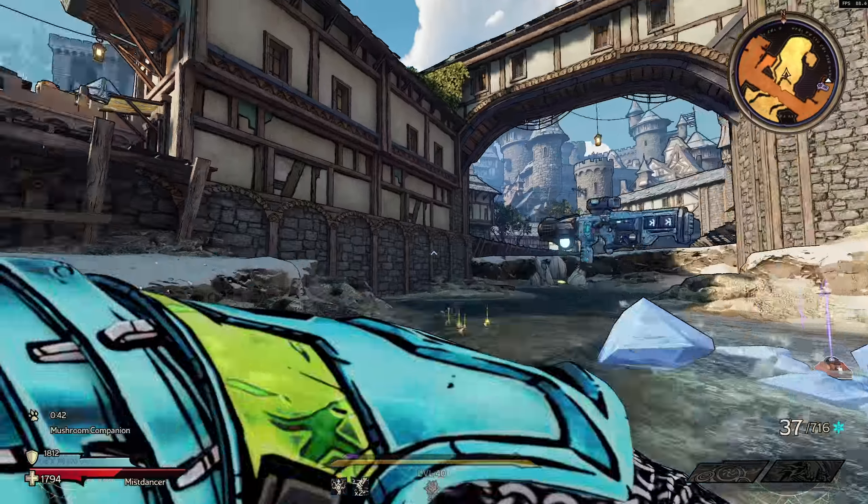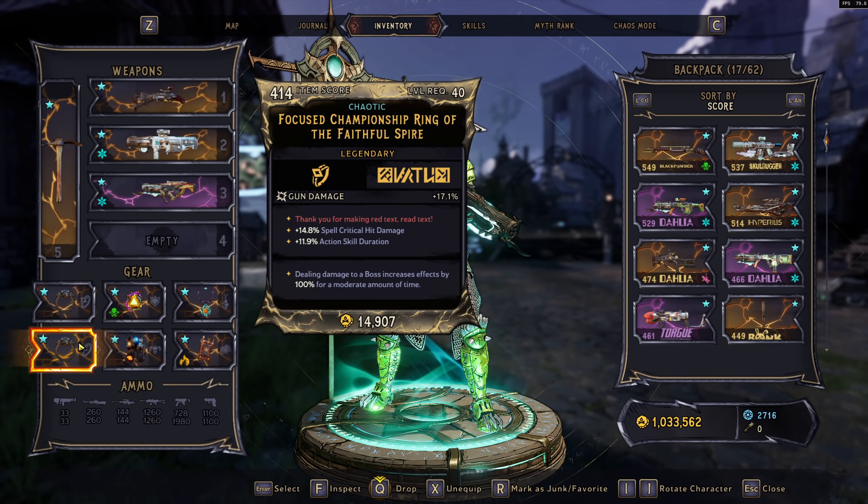We have the Goblin Pickaxe with the enchant on spellcast to increase gun damage by 30% for 10 seconds. As for the rings, we have bonus gun damage rings. With this ring, when not at full shield, we gain double the 19%, so around a 40% gun damage boost just for not having a full shield. This pairs great with our shield — when our shield is depleted, we gain up to 100% increased damage to nearby enemies, and the enchant gives 40% bonus gun critical hit damage for the next 10 seconds. My other ring provides 17% gun damage with action skill duration, and dealing damage to a boss increases the effects by 100%, so we're getting 34% damage from this ring when shooting a boss.